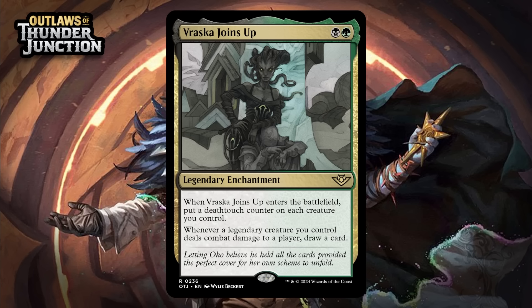Next up, it's Vraska Joins Up, which for a black and a green is a rare legendary enchantment. When it enters the battlefield, you put a deathtouch counter on each creature you control. Whenever a legendary creature you control deals combat damage to a player, you draw a card. This doesn't seem great — your whole board getting deathtouch is cool and all, but because it uses counters, you need them to already be out there. Furthermore, the effect isn't that great to begin with, so you're going to need to draw some cards — and that's kind of a big ask. You need a legendary creature and you need to get it through for damage. If you had the legendary creature in play already and now it has deathtouch, maybe that makes a difference, but if your opponent could already block and kill the thing, they probably still can. Deathtouch just doesn't change things in the equation enough for me on most board states for this to be worth playing on its own. I think it's just a D.